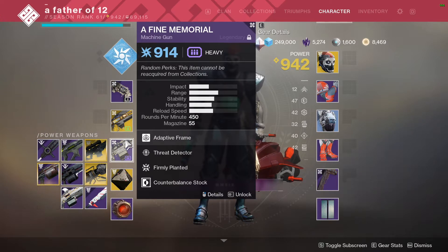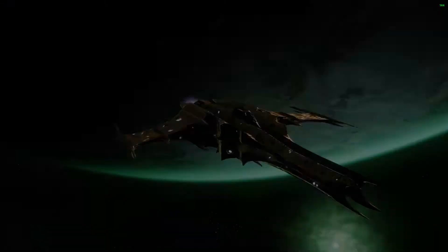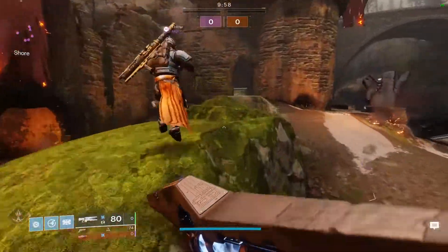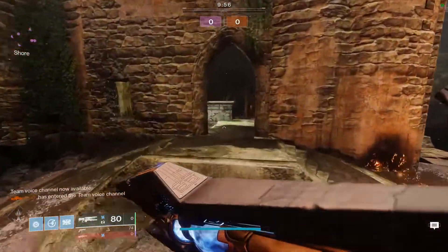If you swap to Loud Lullaby after the bubble is around them, you headshot them for 130 damage. Next up is A Fine Memorial because it's a machine gun, and you can't be a dad without a machine gun. All right, let's get right into the gameplay — it's full dad time.